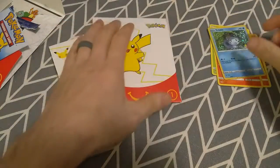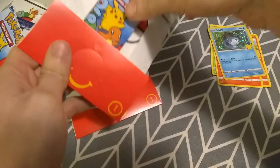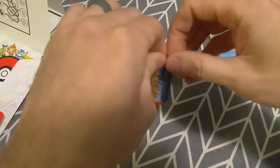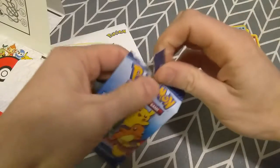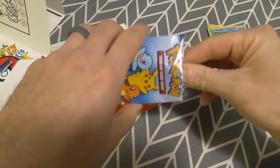Okay, we just need that Fennekin and we need that holographic Pikachu. We need a bunch of holographics, but I specifically want holographic Pikachu — and I'm sure so does everybody else.